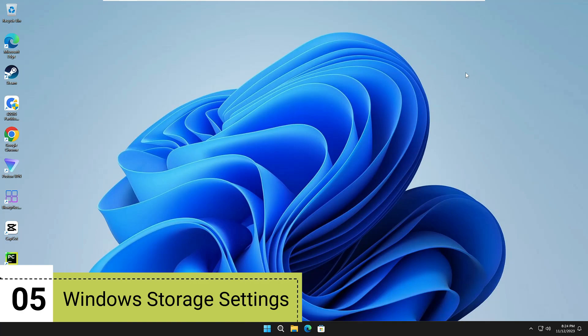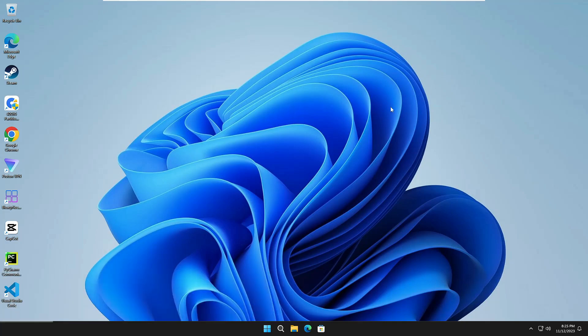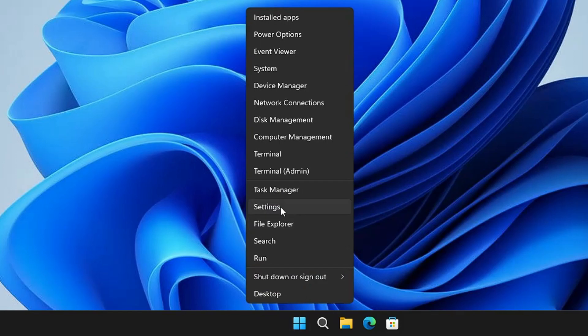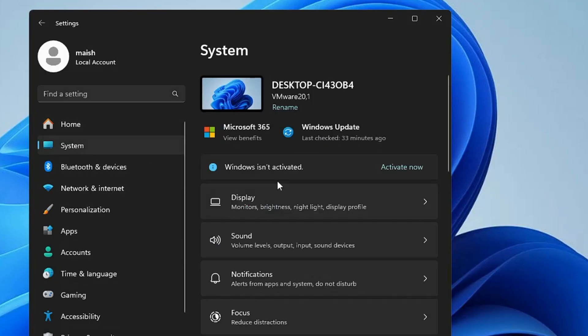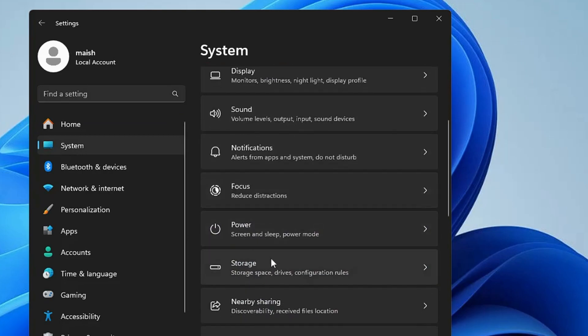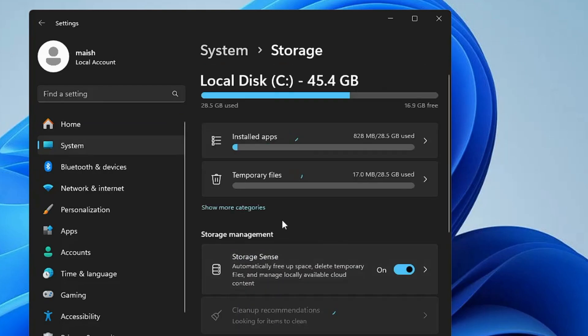Now we need to manage Windows storage. Right-click the Windows icon, click Settings, then from the left menu click System and scroll down to find Storage. There are a lot of junk files, temporary files, and cache files that can sometimes affect your experience. It is recommended to clean your computer at least once or twice a month.